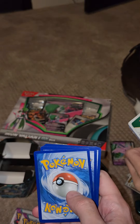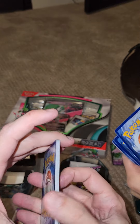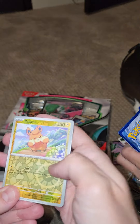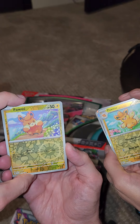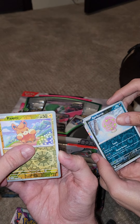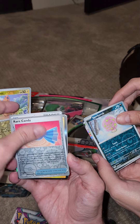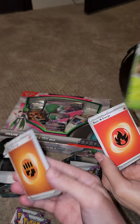Second pack of Scarlet and Violet - four to the front. I think I might have something here. Oh, we both have the same - palmy and palmo, huh? Spiritomb and Meowscarada. Nothing, nothing. Hopefully we get better hits in Paldea.